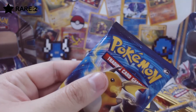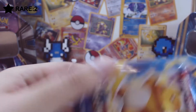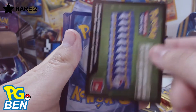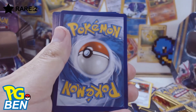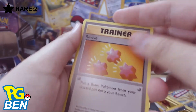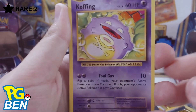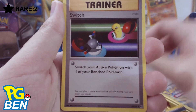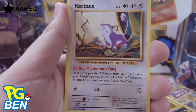Moving on to the last pack as promised — I'm gonna be opening up this XY Evolutions pack that I received for my birthday last week. That's the grand finale! You've been wanting this — here you go. Let us know what you get from this QR code. I believe it's three cards from the back, so let's get started.